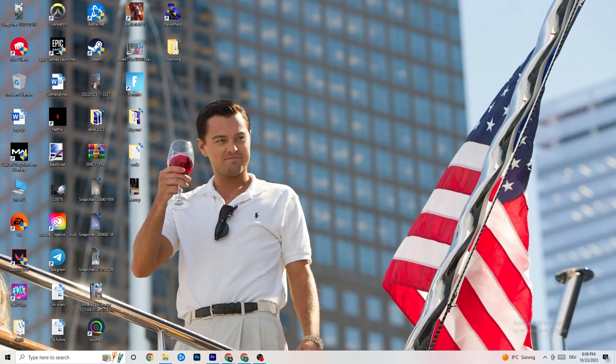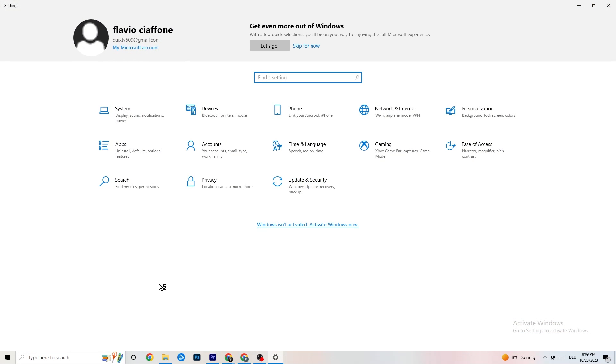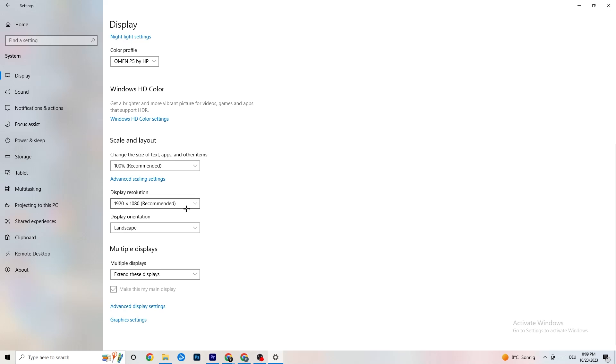Now navigate to Windows Settings from the bottom-left corner. Click on System, identify your main monitor, and change the display scale to 100% as recommended. Set the display resolution to be the same as your in-game resolution — this helps decrease crashing issues.